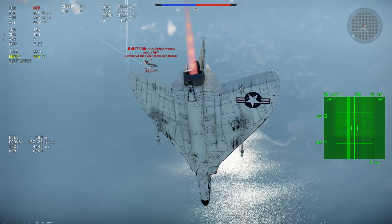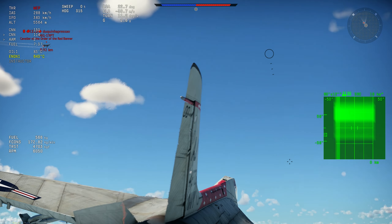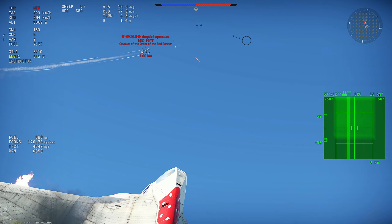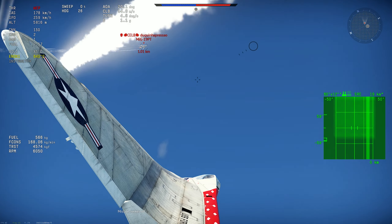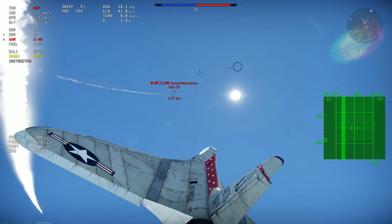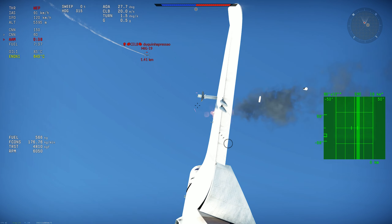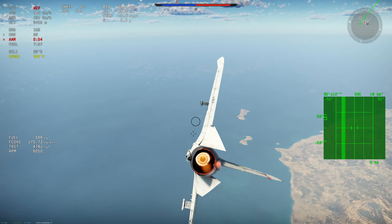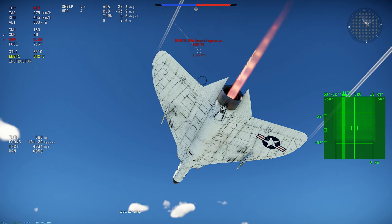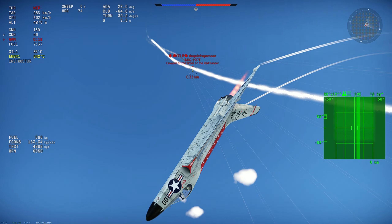He almost got me there. I try to get him again, but of course he's going to go upwards because he has the energy and I don't. But because I still have the AOA and some speed, I can get a couple of shots on him. This was like 5 to 10 minutes of this — just me following him, trying to get to altitude. I had to go to 90 km/h to actually stall the aircraft. I decided to go downwards a bit, get more speed, get the landing flaps again, but he already turned around and eventually got me.